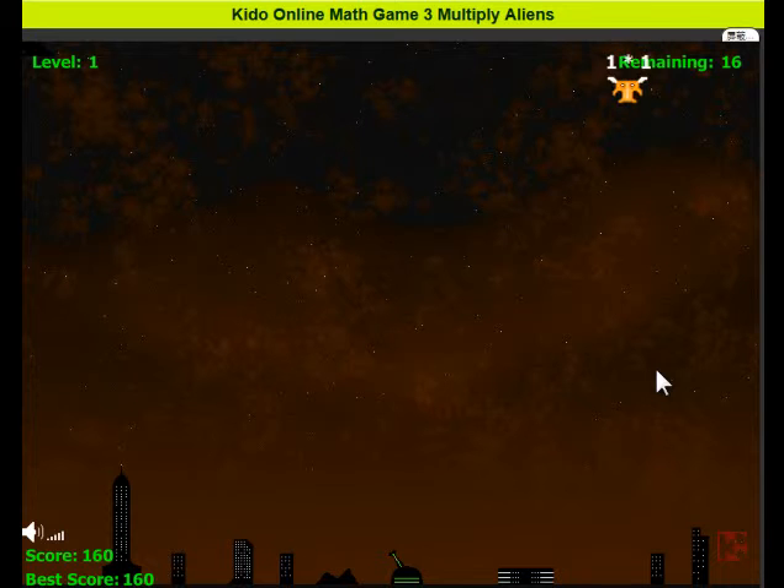Okay I got it — 1 by 1. It's very easy for me of course, but for the little kids... I got it wrong! There's a red cross. Then 2 x 1 is 2. In the top right corner there is the aliens remaining count.